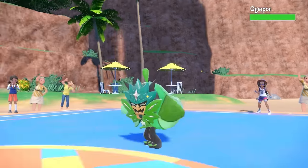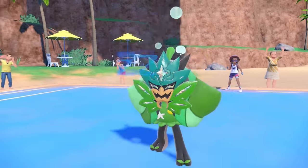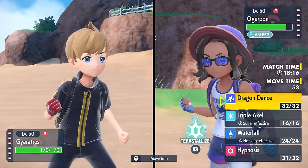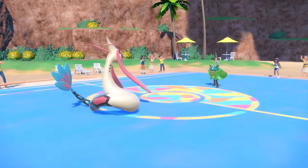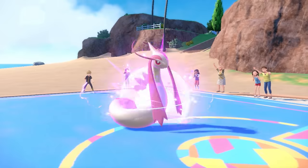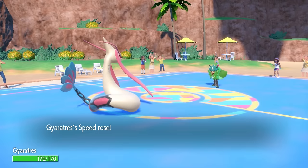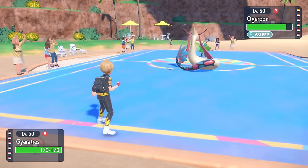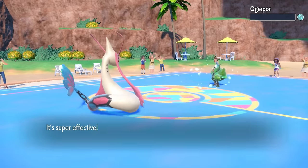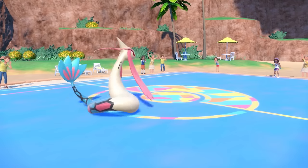They decide to switch out into the Ogre Pond — just base Grass form — which is definitely their best answer to my Milotic. But I actually end up hitting another Hypnosis. This lady can see everything out here, got that 20/20 vision. I feel like I should buy a lotto ticket because I'm two for two on Hypnosis. I decide it's time to go full Gyarados — let them burn their sleep turn, then go for that Dragon Dance, which allows me to outspeed and potentially have Triple Axel kill it. I'm able to go for that Triple Axel and it's just enough to knock out the Ogre Pond, which is the one Mon on the team that easily stops Milotic — and down it goes without taking any damage.